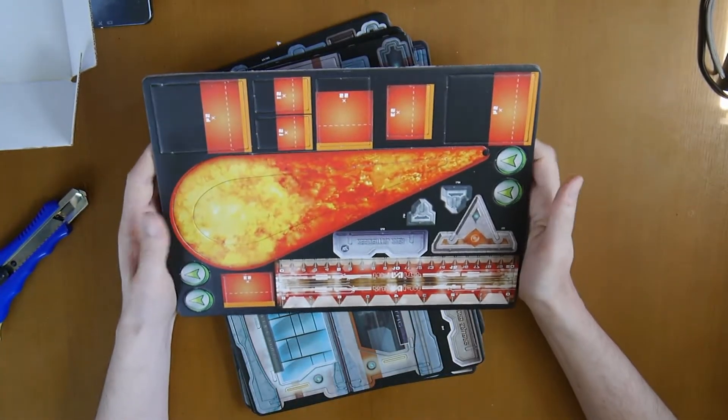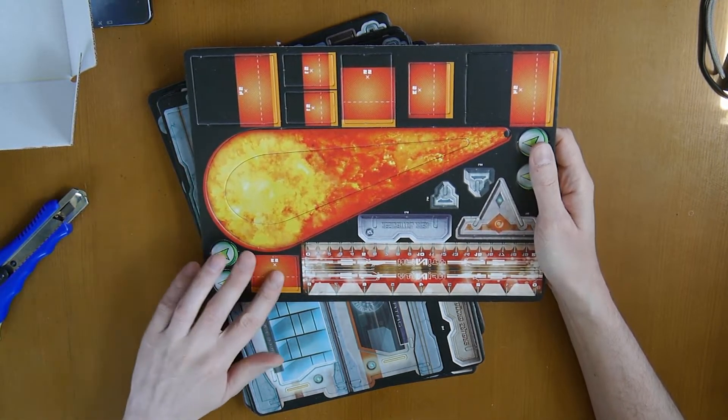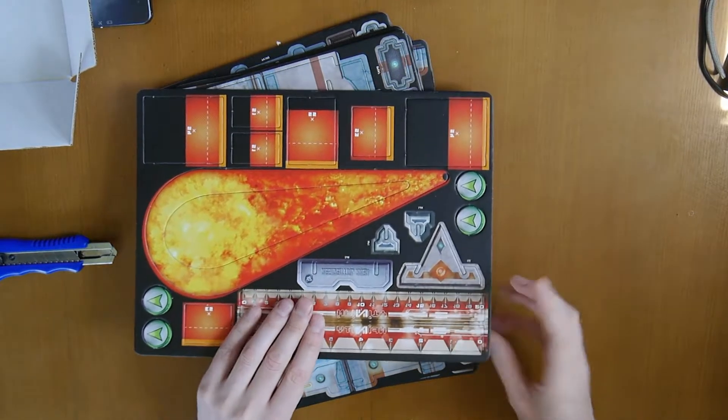It contains everything you need to play. You've got a small tier of the temple. Inside the pack you get orders and single-use tokens. The only sort of token that doesn't look like this is the order token, and you've got two of these levels.